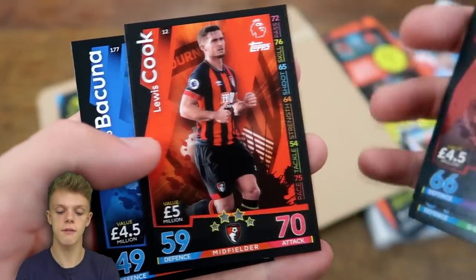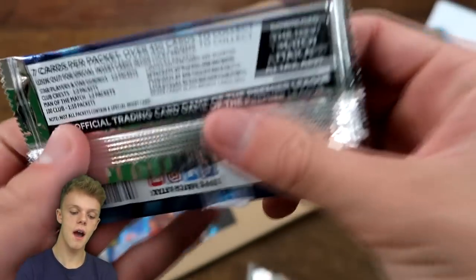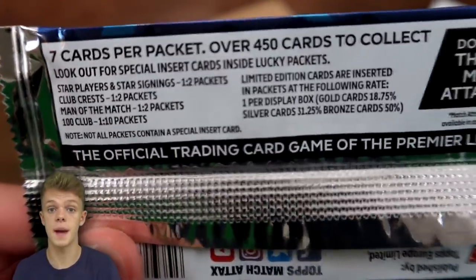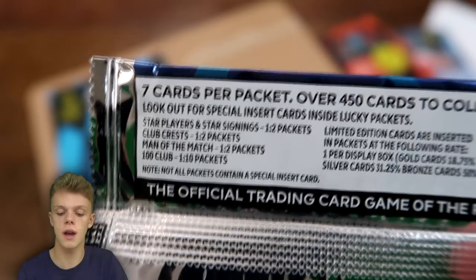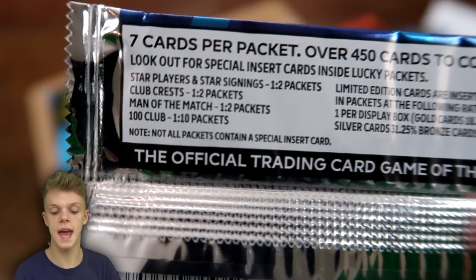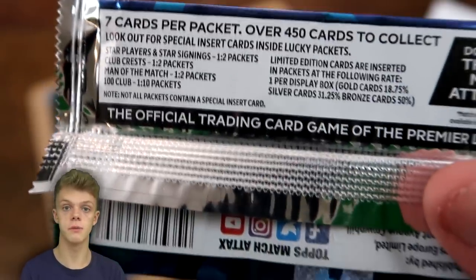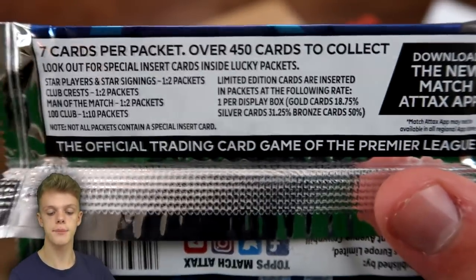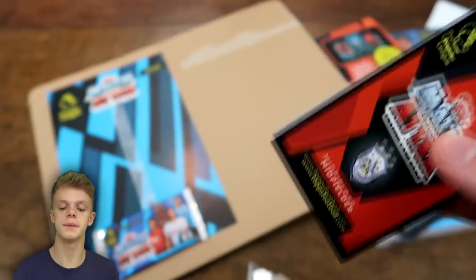We've got the Manchester United badge, another free digital pack, the new Chelsea signing Kovačić, Jordan Pickford — and that's what the fans favourite card looks like with its black design — then Bernd Leno, Declan Rice rising star, Lewis Cook, and Bacuna away again. Here are the odds on the seven card packs: star players and star signings are one every two packs, club crests one every two packs, Man of the Matches one every two packs, 100 clubs one every 10 packs. Gold limitation cards are in 1 in 18.75 boost boxes, silver in 1 in 31.25, and bronze in every 50 boost boxes.